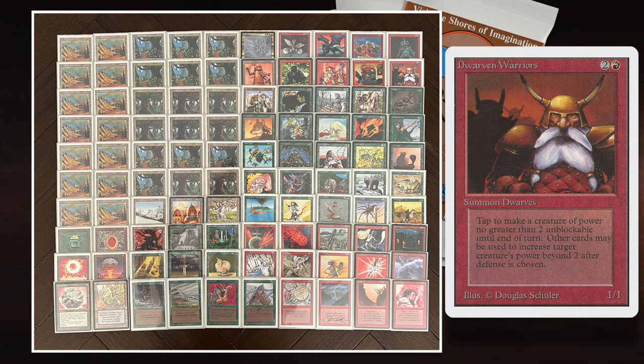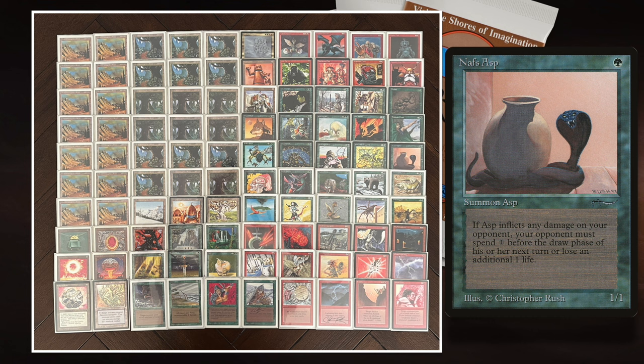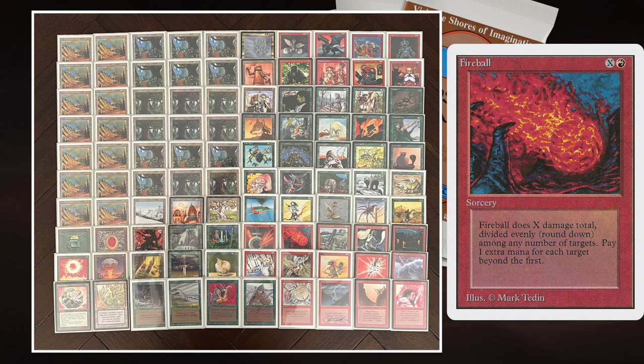There are a few tricks in the deck with Tuknir. For example, Dwarven Warriors can make a creature unblockable, then I pump it with Tuknir. Or I have Tracker: make it a 4/4 and it can kill a bigger creature. The strategy is really your red-green aggro strategy — I just want to have the perfect curve. The first three or four turns, all I want to do is play a creature and turn a creature sideways. I try to swarm my opponent. If the game goes longer, I can win with an X-spell: Fireball, Disintegrate, Dwarven Catapult, Earthquake, Hurricane, or Detonate.